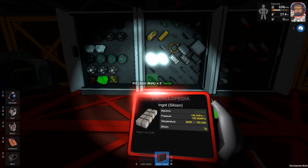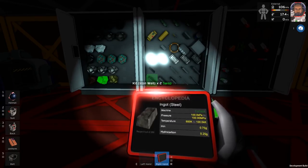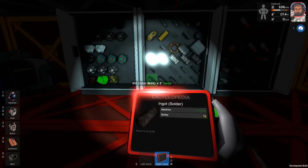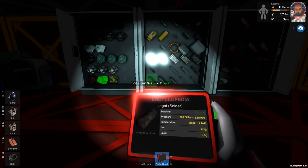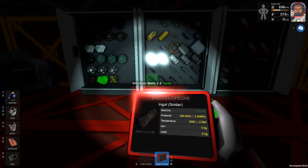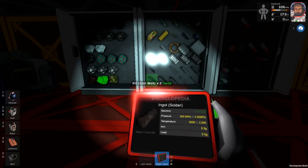We need an ingot of... solder. So there's two pages of this. It makes one gram of solder. We need to get the furnace to a pressure between 300 and 3,500, and the temperature between 300 and 2,000. Which is a bit more difficult than steel, which requires just basically anything pretty much — it's really quite easy.